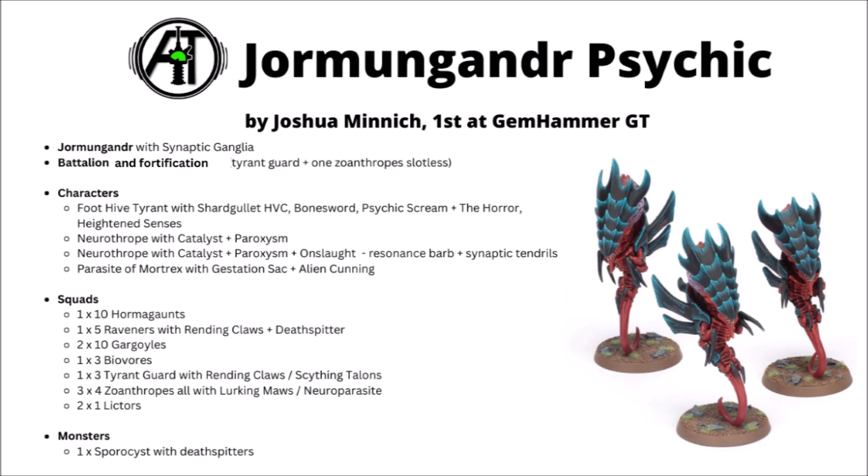It's probably worth starting with the Psychers, seeing as there's just so many of them. In the HQ section, there's two Neurothropes each with Catalyst and Paroxysm. One of them takes Onslaught with the Resonance Barb, giving you a plus 1 to cast, and also has Synaptic Tendrils, allowing another unit to cast on 3D6. Then there's a massive three units of four Zonethropes, each casting Smite with a pretty reasonable chance to get a Super Smite and adding three mortal wounds to the total - which still applies even if they take a casualty. It's really quite intimidating en masse, though paying 50 points per Zonethrope is a fair amount for the privilege.